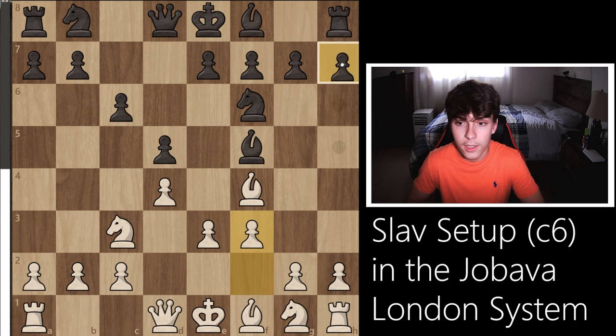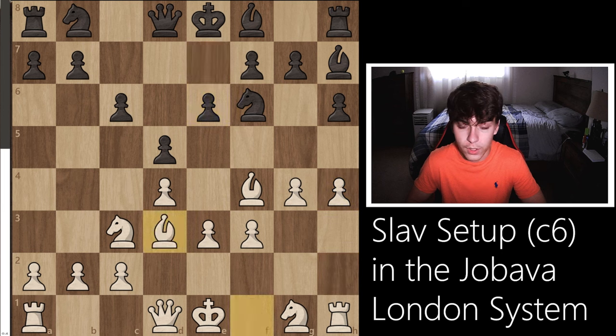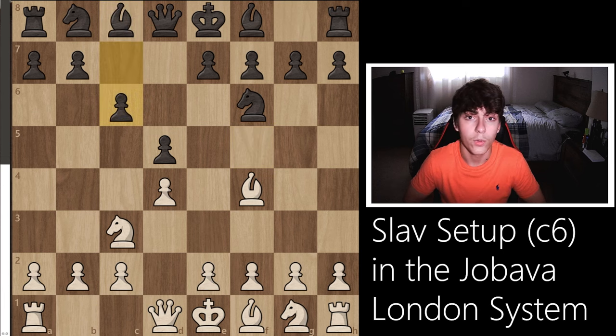That summarizes everything after e6. Now let's look at what happens after h6 - as mentioned, the positions are going to be pretty much the exact same. Just learn the ideas and the plans: attacking the king if he castles kingside, and if not, using those pawns to expand, control as much space as possible, and slowly chip away at black's weak kingside. After the bishop retreats, we can play h4, and bishop d3 is another good option. After h4 and e6, you can just play bishop d3 anyway and we've transposed into the exact same variation. If you've been finding this video useful, please consider liking and subscribing.